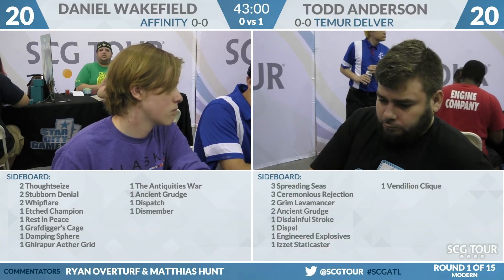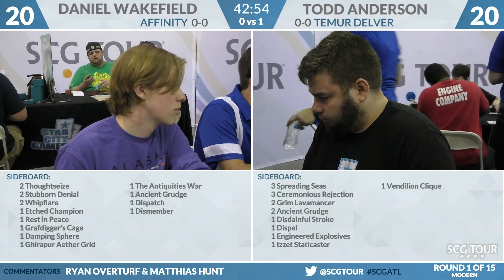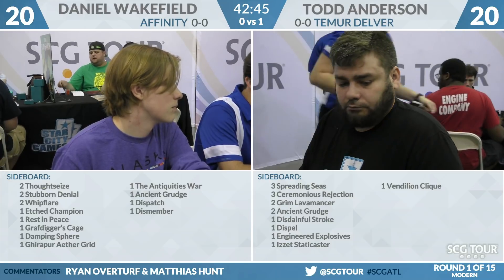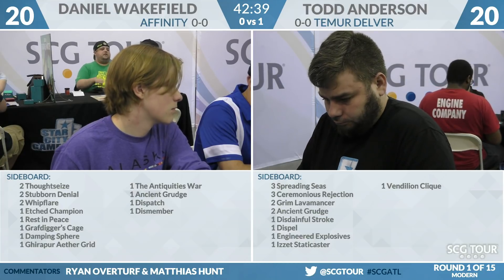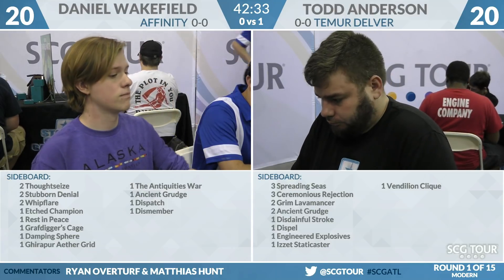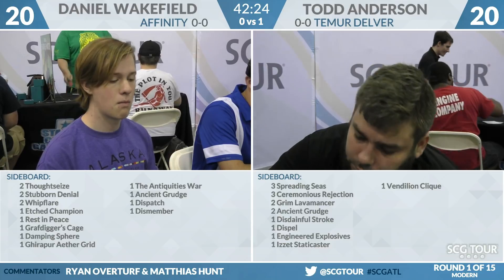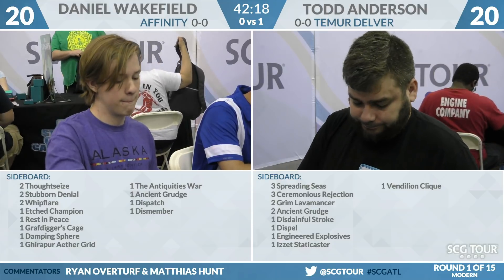In general though, Dispatch and Dismember tend to answer all of these things — though Tarmogoyf can get out of reach. Those are the two cards I'm looking at. With Affinity, you really want to sideboard very lightly. Theoretically you could also reach for Thoughtseize, Spell Snare — but really, as long as you're stopping Anderson from beating you, you have a lot of inevitability in the matchup. You have that third Etched Champion coming in, that's really tough to answer. Because you have creature lands, more of your draws do something.